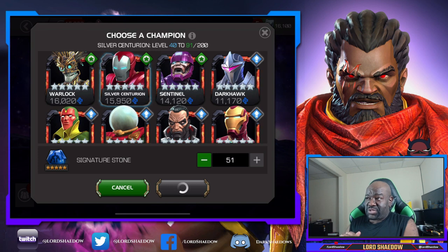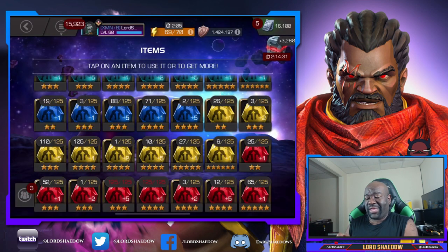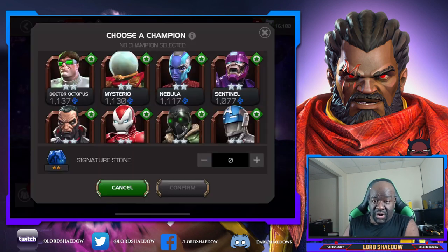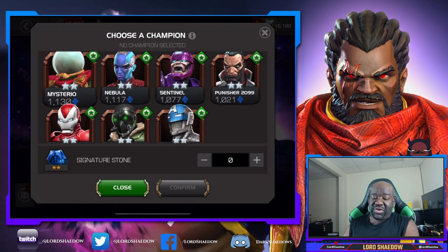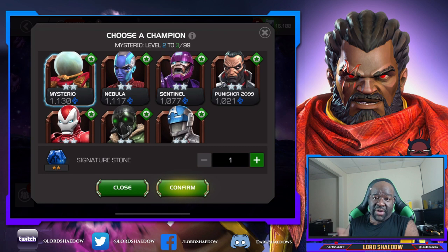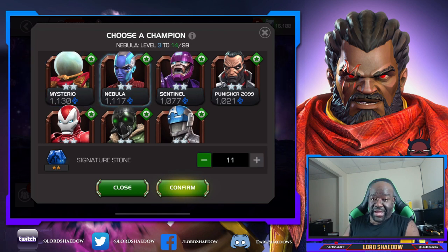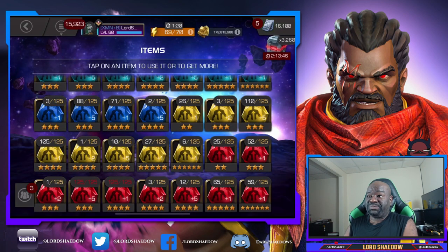Silver Centurion is actually pretty cool — believe it or not he got some kills in alliance war. So I decided to go ahead and take him up a sig level; he does benefit from that sig level, you know, improved lock-on and all that good stuff. I like him now. I don't have him as a six-star, but if I ever get him as a six-star I would take him to rank two eventually. With them giving me so many tech resources all the time I'll have enough in no time.